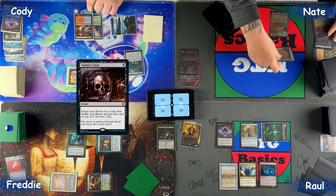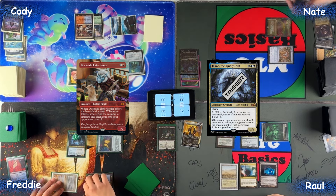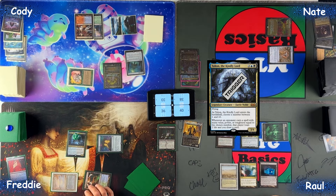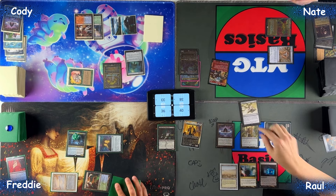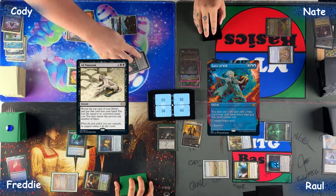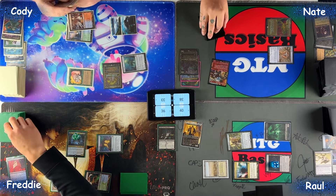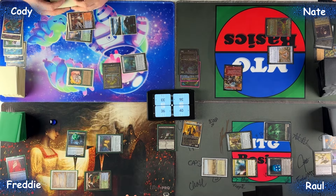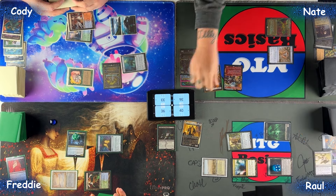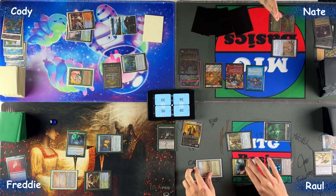I'd like to cast Vampiric Tutor — this card on top. Untap, upkeep, and draw. Dark Side — Freddy gets a spirit. Talion trigger as well — sure, I just want the Talion trigger. What else — it's worth the world. So the Talion trigger — yeah. Draw Dark Side. Geez, Dark Side's good. You two use one, have one Mystic — I'm good, go to your turn.